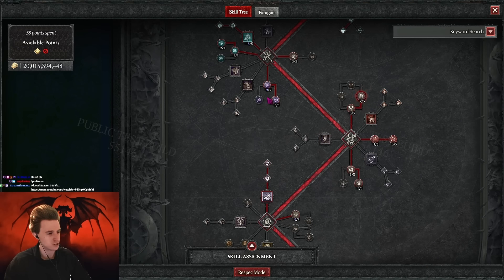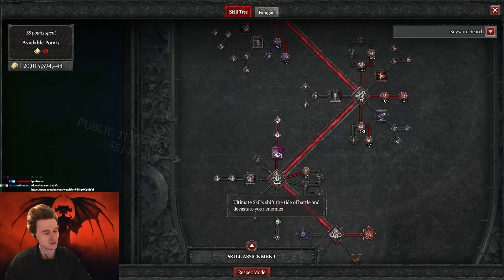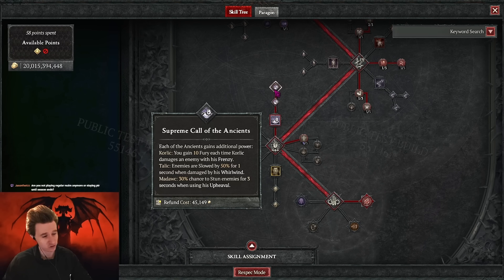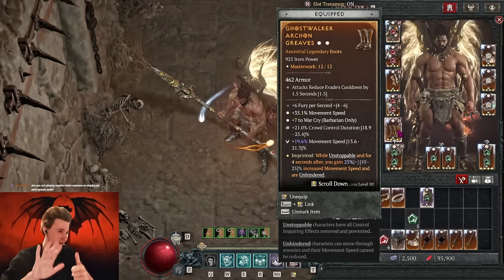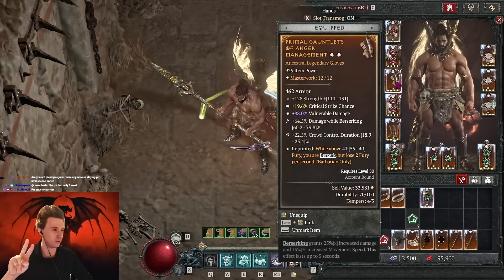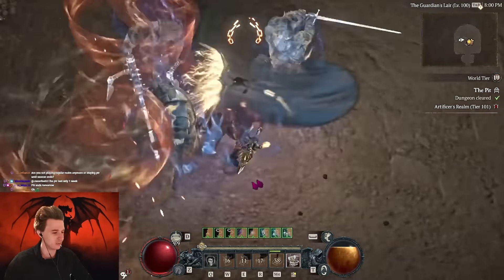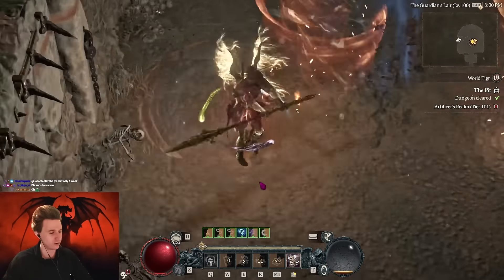Always three in Aggressive Resistance, always three in Pit Fighter, always three in Cut to the Bone, always Unconstrained Offensive and Heavy Handed - I still had Wallop in here but obviously you're not playing a mace, so shift those to Heavy Handed. We have Call of the Ancients with three points - they buffed this to 2.5x, really good. You also get more Fury for single target. Then Gushing Wounds, and Fury generation - six Fury per second - we lose two but this is negated by the Tusk Helm effect. These two are a very strong combination. Even when not hitting a target, Fury keeps going up with the Starlight aspect.